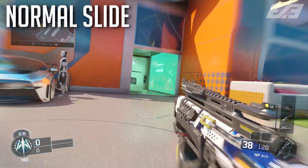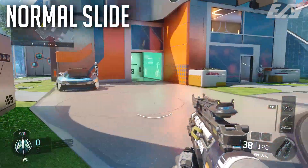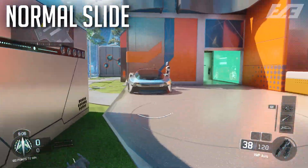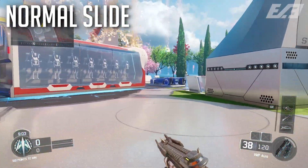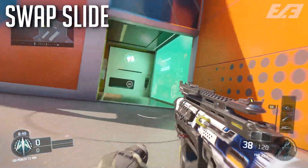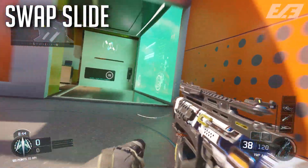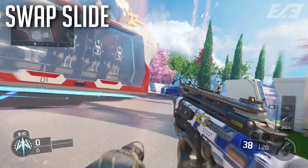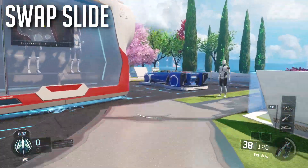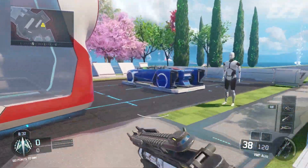How to actually change this so you have no downtime whatsoever — it's very simple. You start off with a normal slide, and then instead of just holding it through its full duration, right at the end of the slide you want to press Y/Y if you're on Xbox, or Triangle/Triangle if you're on PlayStation. This effectively cancels that downtime by making another action rather than slowing down.